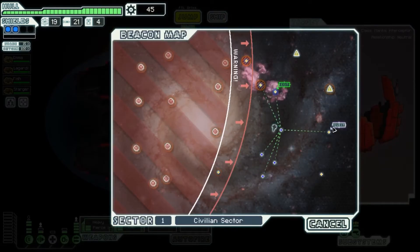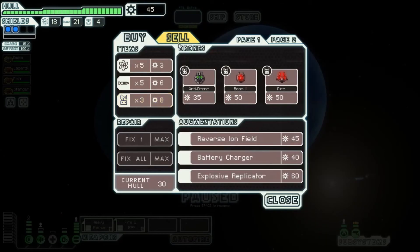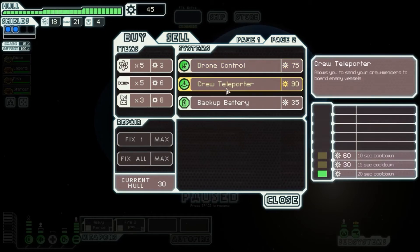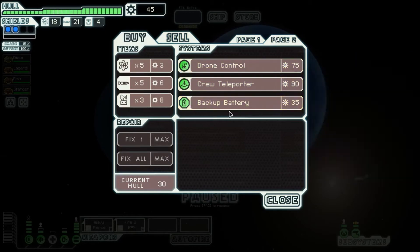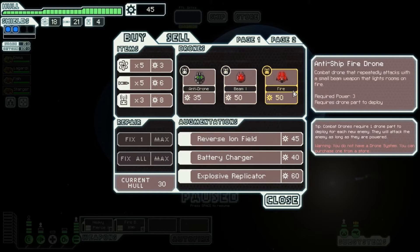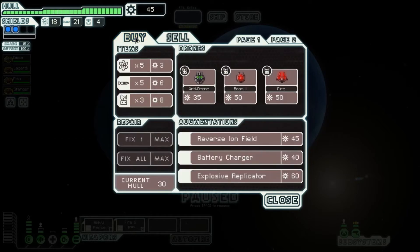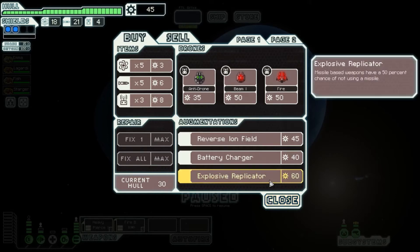We might be able to make that store — I think we can make it. Drone control, crew teleporter. Backup batteries I always want, but they only really have a use during the Rebel Flagship fight. If I had a drone system, fire drones would be awesome. Reverse Ion's actually pretty cool. Explosive Replicator — is there anything I can sell? I totally want an Explosive Replicator. Sorry if that was chopping up there — I just looked over and saw we were at 100% disk usage because System was doing something. Yay, Windows 10.